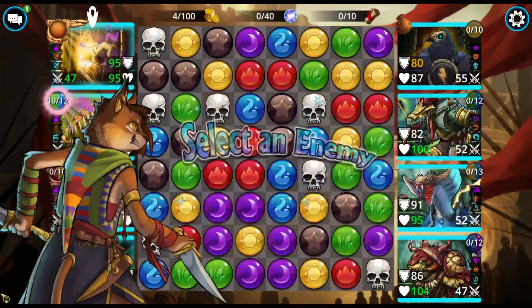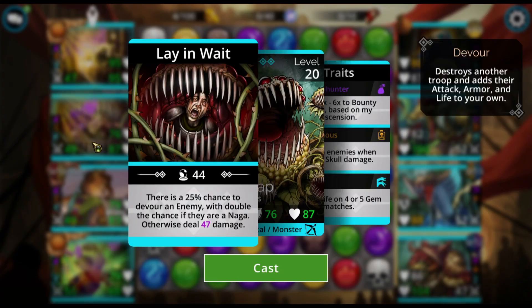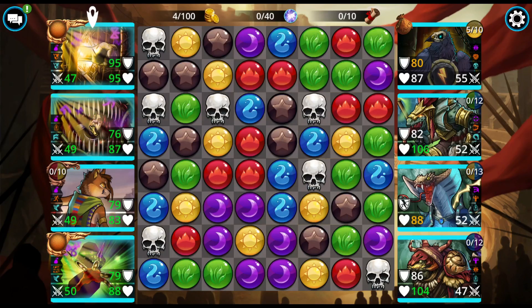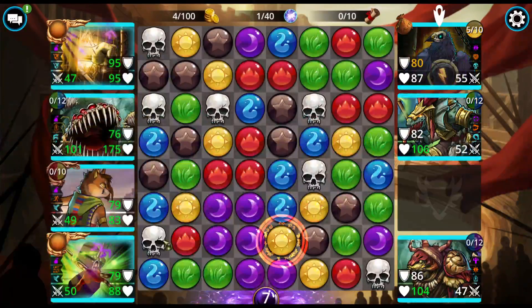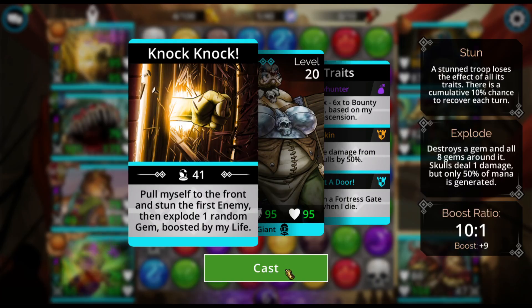I don't want to lose the Valraven — only 25% chance to devour non-Naga. So I really want to cast the Naga Trap on a Naga. And I'm going to go for Cobra because — we got what I was looking for! Excellent. Blow this up.